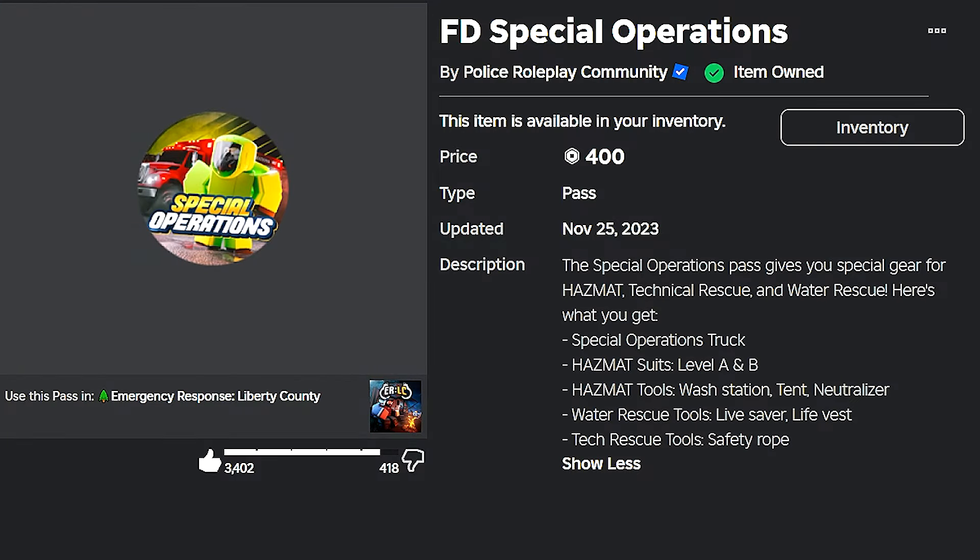At 400 Robux, you're going to get some cool stuff — a cool truck, the wash station, the tent, the neutralizer, some outfits including the two hazmat suits class A and B, the safety rope, the lifesaver, and the life vest. But there's no immediate need for it, and not many people get this pass. It's all right — but it's up to you.